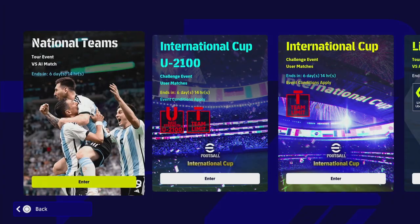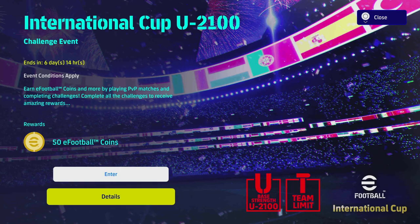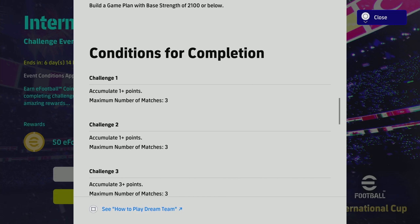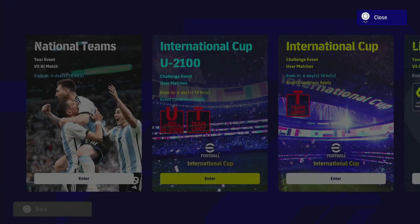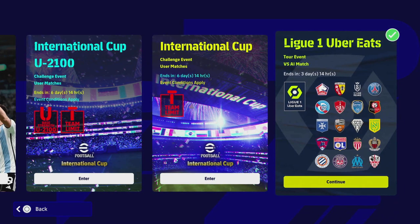In National Teams you get your free Player of the Week — we can do a video on that. There's also a slight change to the International Cup Under 2100 and the International Cup with no limit. Instead of scoring goals to get your 50 eFootball coins, you now need to accumulate points: one point in the first challenge, one in the second, and three points in challenge number three — same in both cup formats. It's not the most exciting change but it does switch things up.